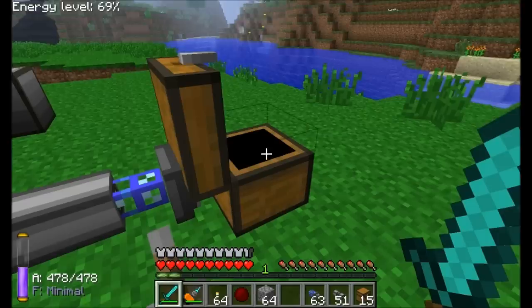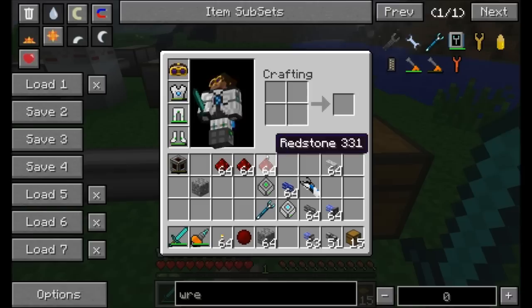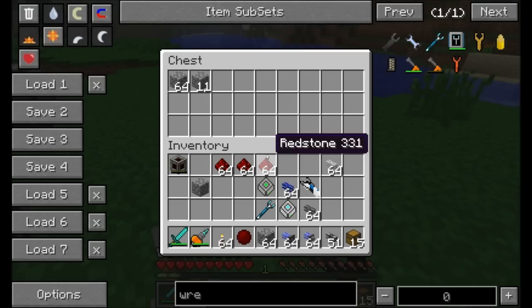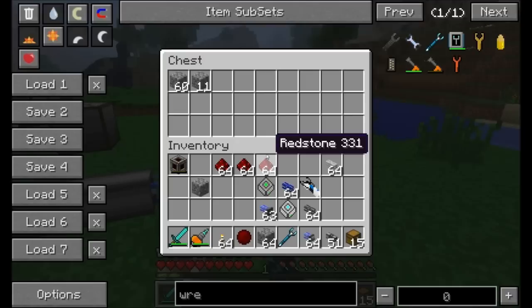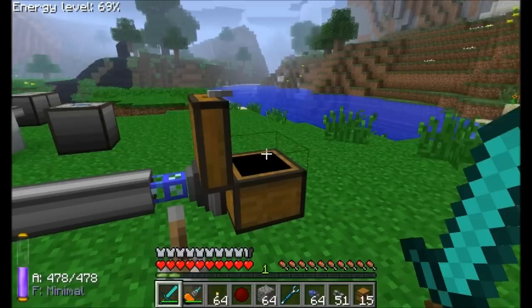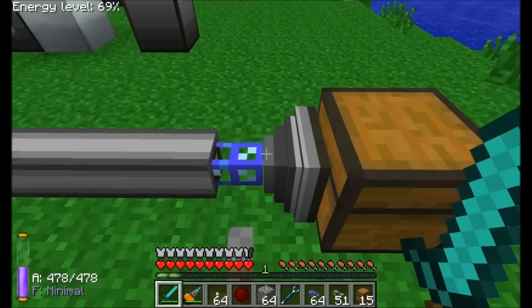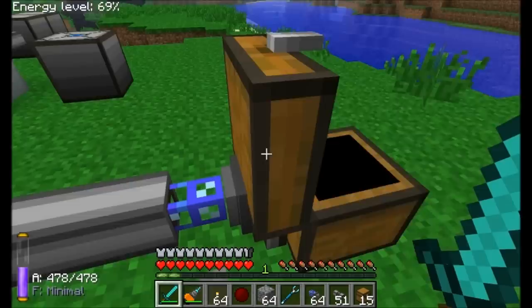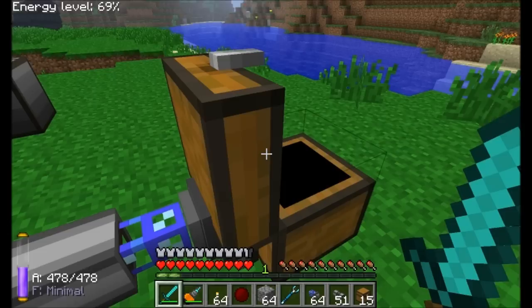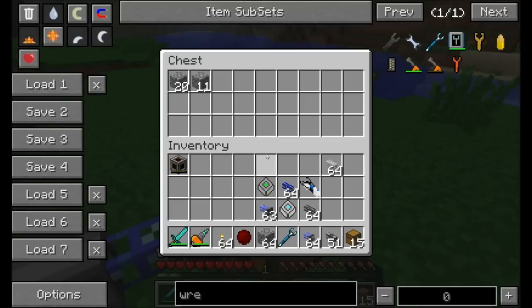The ME Import Bus does the opposite — it imports items from an adjacent inventory into the network. Without any configuration, it automatically pulls everything out of the adjacent chest. You can configure it to pull only specific items, like redstone only, ignoring cobblestone. It also supports stack mode and the same redstone modes as the Export Bus.